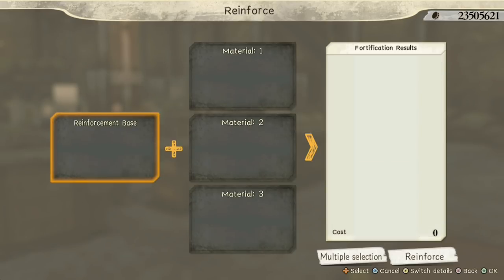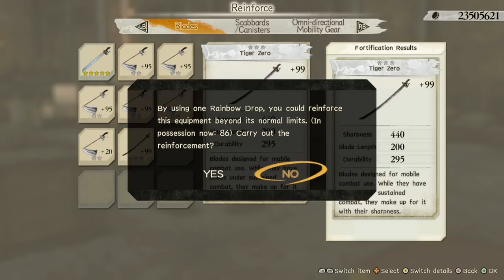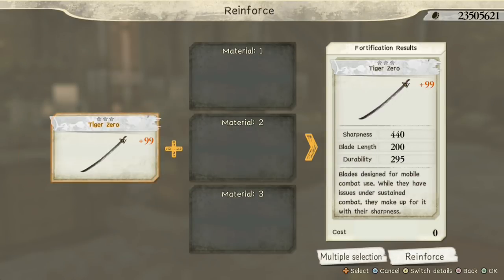Now you're gonna use a rainbow drop in order for the blade to go further and be able to upgrade it. So you get the plus 99 and it's gonna tell you right away: by using one rainbow drop, you're going to reinforce this equipment beyond its normal limits. Press yes. Now it's on red.